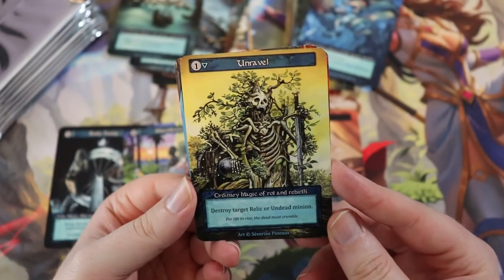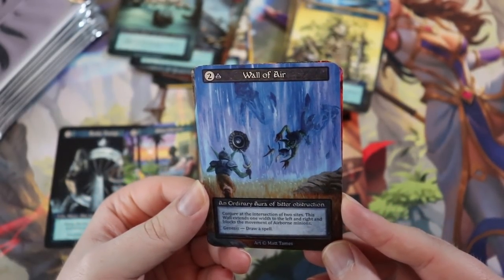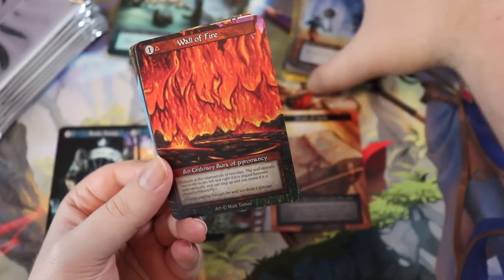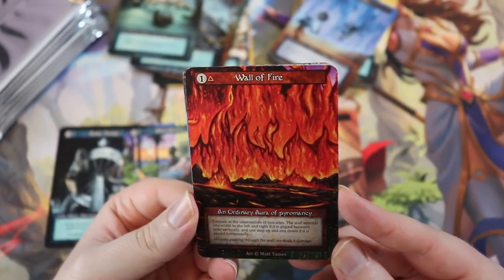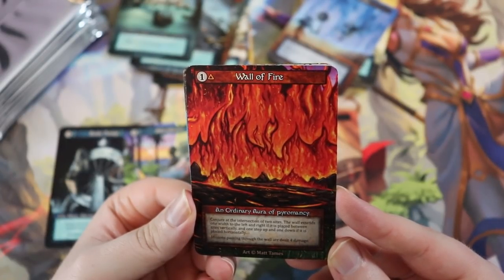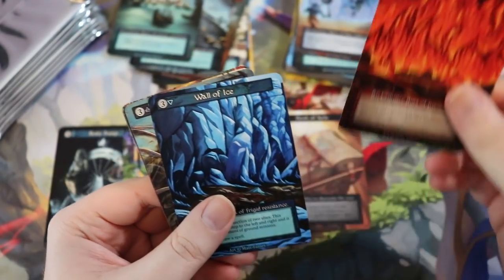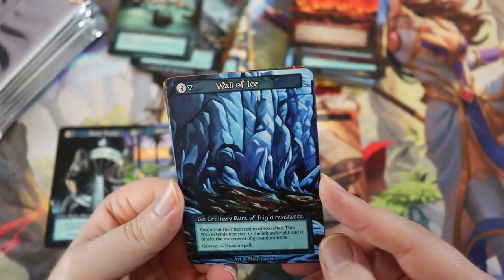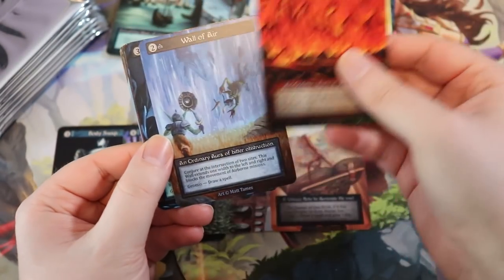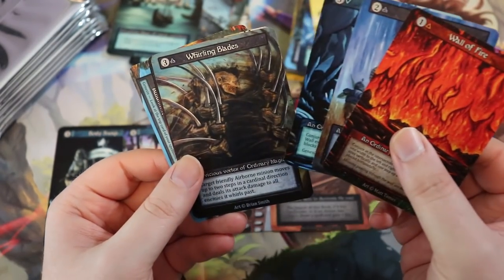Unravel — incredible art — ordinary magic of rot and rebirth: destroy target relic or undead minion, seems really good. Wall of Air — conjure at the intersection of two sites, extends one width left and right, blocks airborne minion movement; genesis draw spell. Wall of Fire — extends one step left/right and up/down, placed vertically or horizontally; minions passing through take four damage. Wall of Ice — same as Wall of Air but blocks ground minions; genesis draw spell. So air and ice block movement, fire burns them.